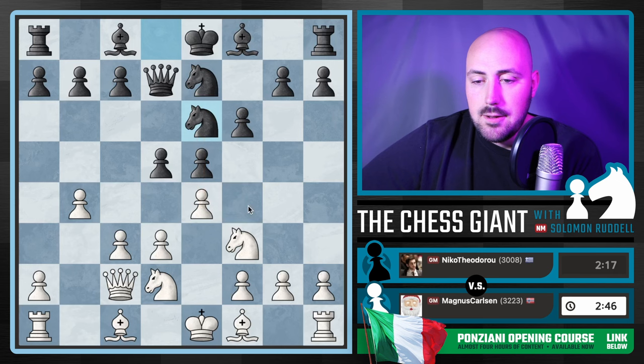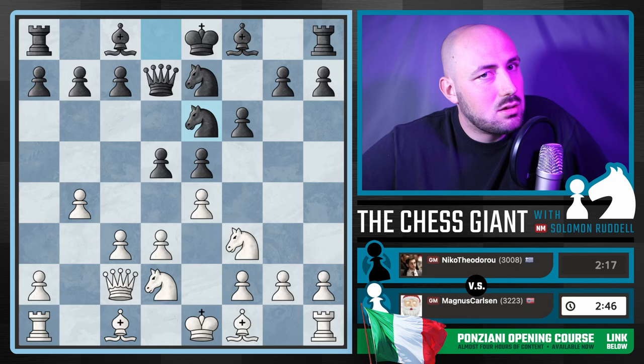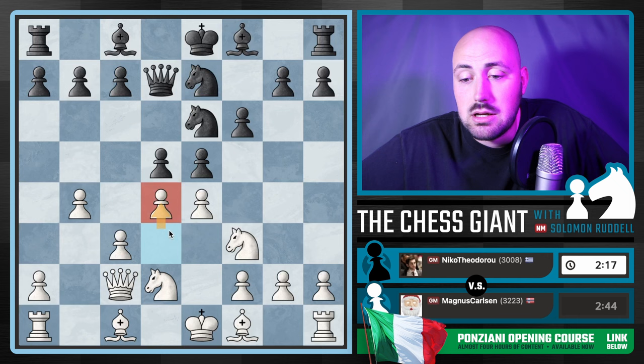Once the Queen runs back to C2, Knight E6 — Black is eyeing that F4 square. And I think here is kind of the first move from Carlsen where I'm looking at with a side eye like, Magnus, you good? Because he plays D4, and that's just not great. There's no way around it. D4, in my opinion, is not a great move theoretically speaking.